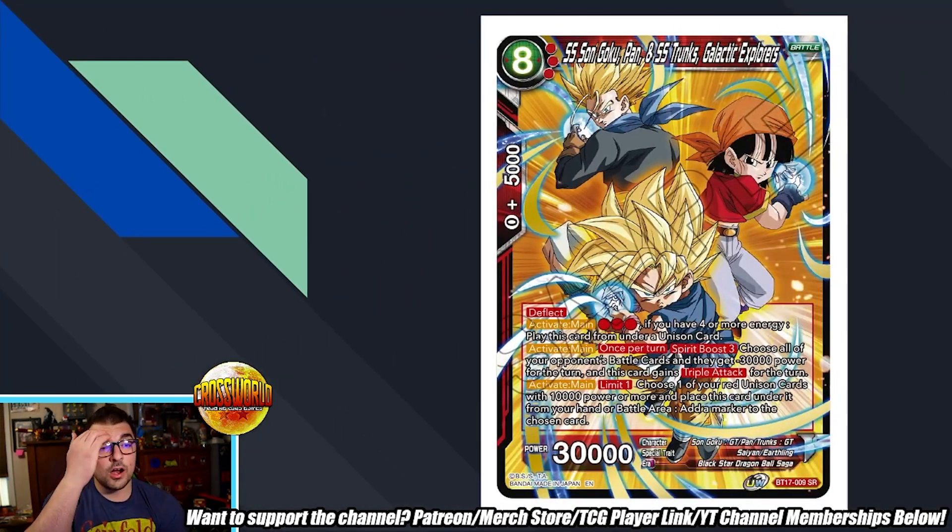Before we get into cards, this time around in Ultimate Squad the majority of cards I'm going to recommend happen to be SRs. The SRs are some of the most generic cards playable in most colors, while commons and rares are more archetype-based. My recommendation is to wait a week or two after release, as SR prices drop pretty significantly after pre-release. If you're on a budget, you generally want to wait about three weeks from this weekend's pre-release to pick these up cheapest.